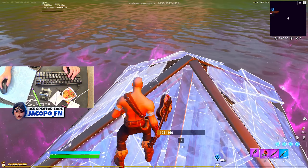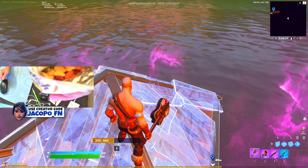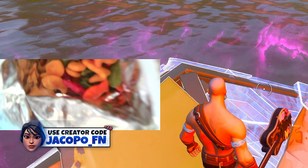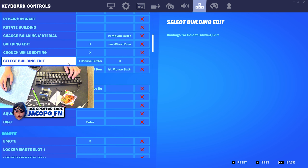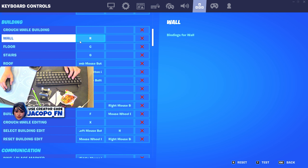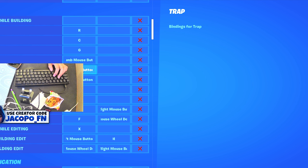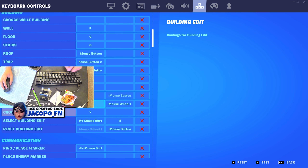So guys, what I'm gonna teach you right now is how to do single binds. As you can see I'm scrolling down all the way to my keybind section. You want to go to the building section. When you're doing this, make sure nothing else gets unbound — it shouldn't happen but just in case. So here we go — building edit. Your building edit should be whatever you currently use to edit with.